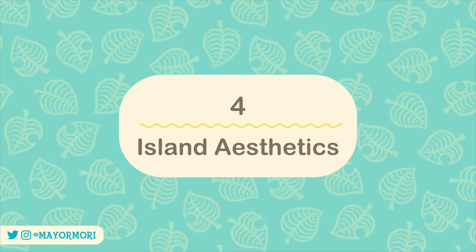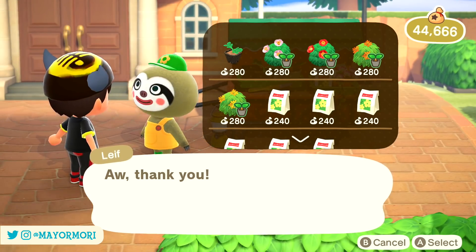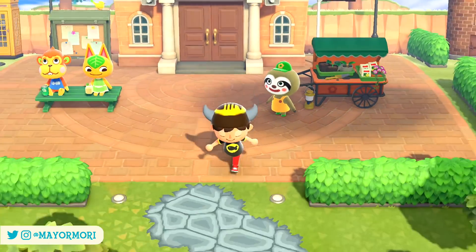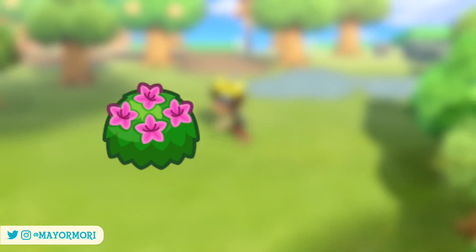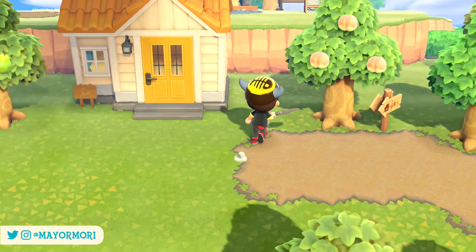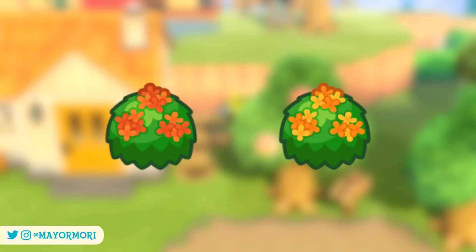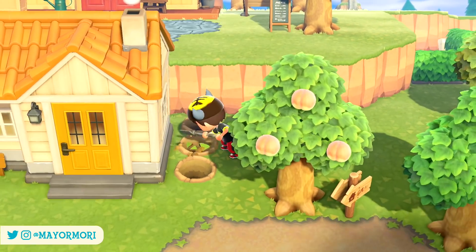Number 4: Island Aesthetics. Just like every new month in Animal Crossing New Horizons we can expect some changes to the island or the environment itself. We've already mentioned the cherry blossom trees will spawn, but April also sees a shift in the types of bushes that bloom. In the Northern Hemisphere the red and pink camellia bushes stop flowering, but from April 11th the pink and white azalea bushes start. So you have around 2 weeks to swap out any bushes if you prefer to see them in bloom. In the Southern Hemisphere, orange and yellow tea olives have only just started flowering from March 21st, so April will be the first full month of these bushes in bloom.